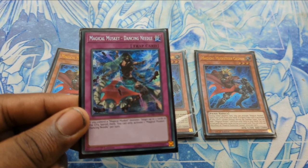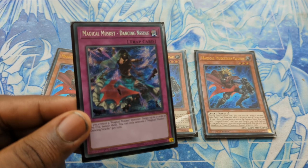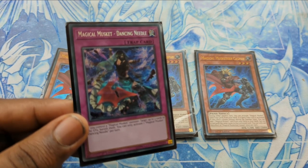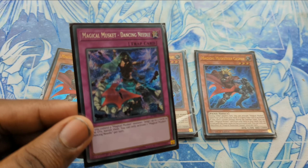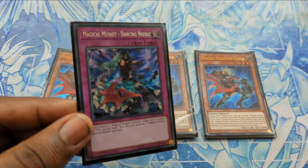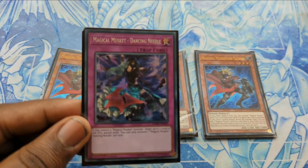Another target you'll be adding is Magical Musket Dancing Needle. This card is going to be very useful against Tearlaments and Spright matchups, but just in general, if the opponent wants to be moving cards from the graveyard, Dancing Needle is something you'll be able to use once you have it in hand.